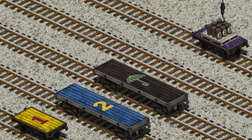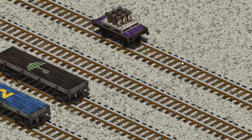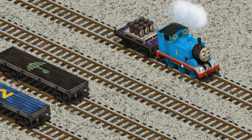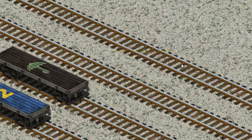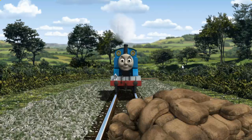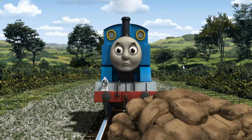Help Cranky find the purple flatbed with an orange number 4. You found it! Thomas went through the countryside. Suddenly, Thomas had to stop. He would have to go another way.